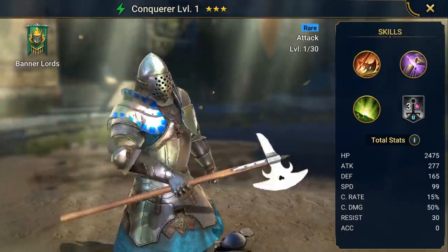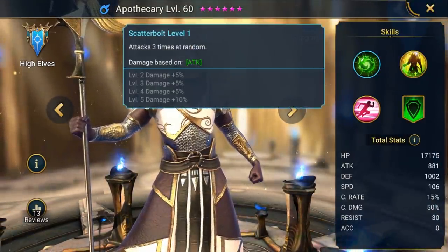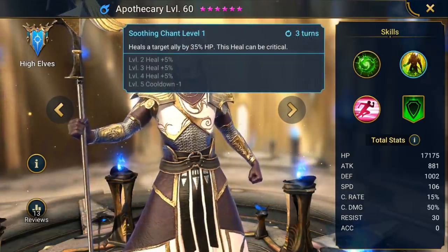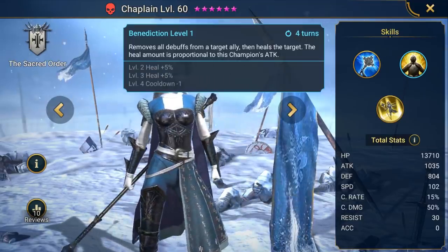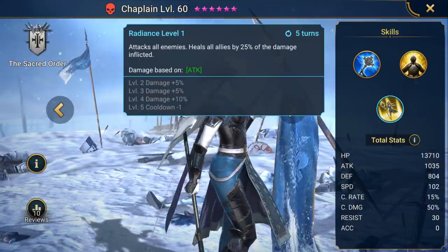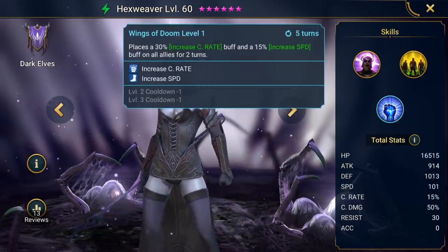Another easy-to-get champion is the Conqueror, who can be farmed in the same campaign location. While he's a good overall attacker, his Purge skill is super useful for blocking revive and getting rid of the Ice Golem's adds for good — if you kill one with this skill, that add won't be revived. For healers, the Apothecary can only heal one champion at a time, but he also fills the turn meters of your entire team and buffs their speed — a really cool advantage. The Chaplain is a good dedicated healer, though her third skill deals damage to all enemies and might trigger Klysis' Frigid Vengeance.